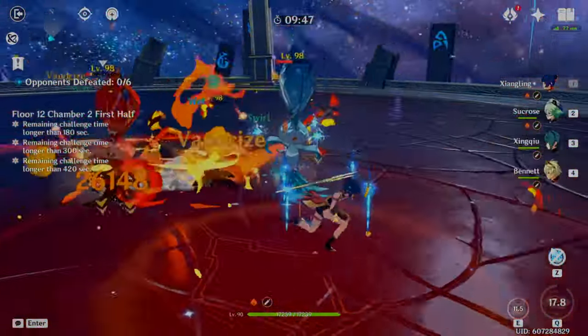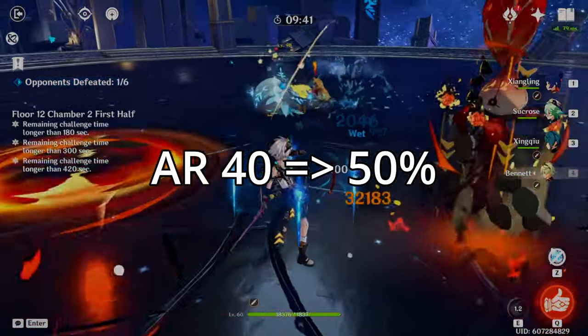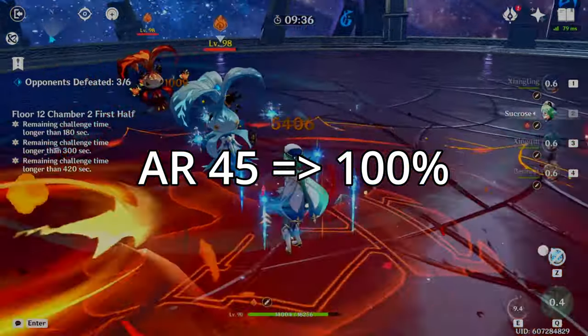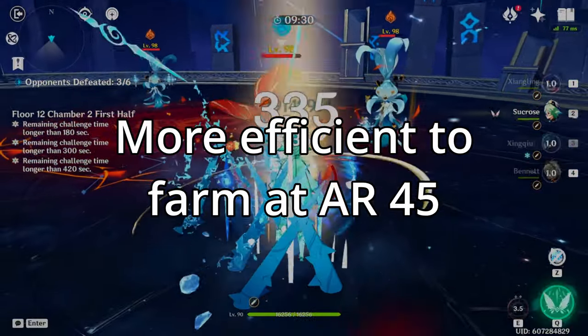Most people suggest farming for artifacts at either AR-40 or AR-45. You can get 5-star artifacts starting at AR-40, albeit with a 50% drop rate. At AR-45, this drop rate becomes 100%, making it more resin-efficient to farm at AR-45 than AR-40, which is what I recommend.